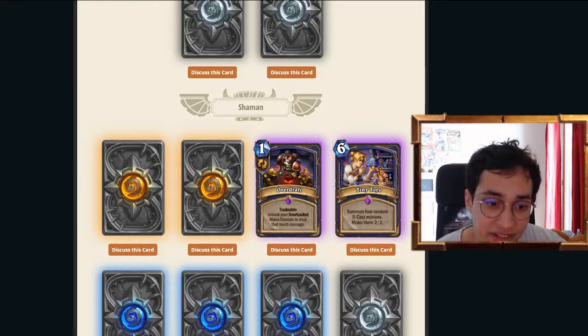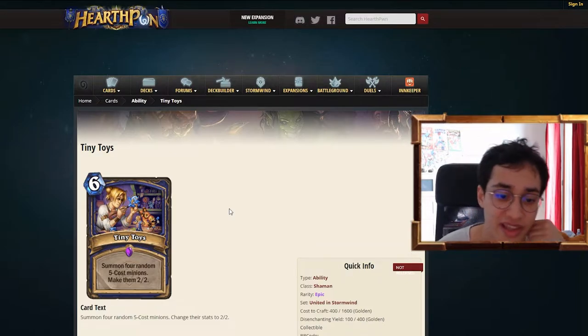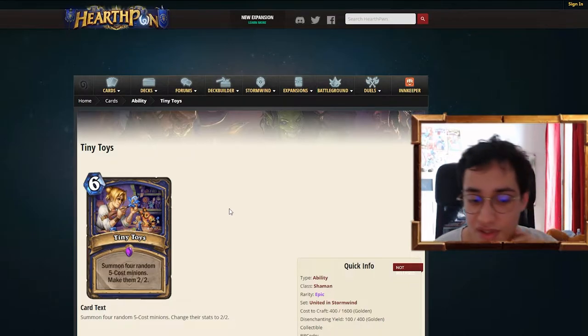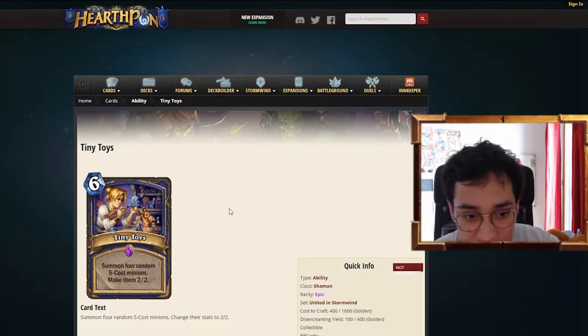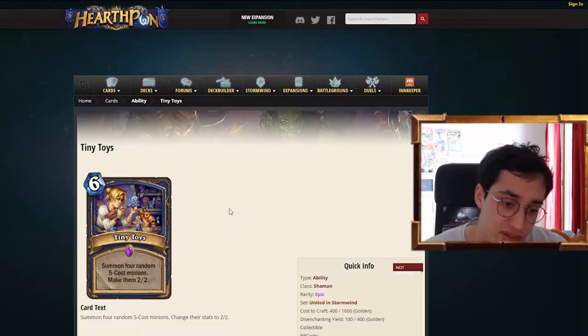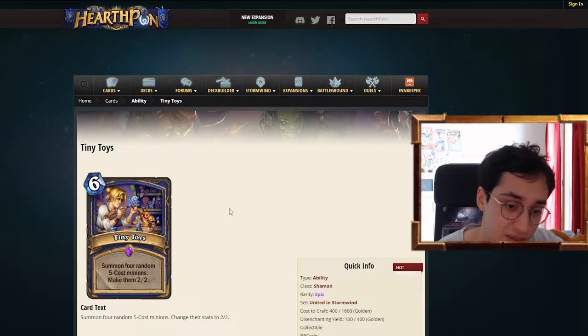Next up is Tiny Toys. Summon four random five-cost minions, make them 2/2s. You have eight total stats for six mana, spread onto four minions. And they're all five-costs. So obviously you think about Evolve when you look at that. You have the weapon on five into this on six.